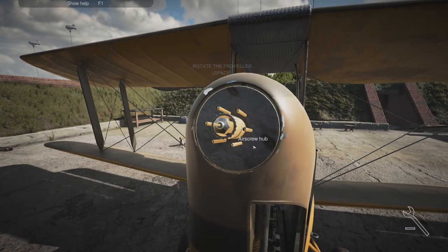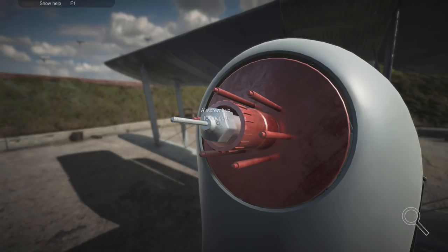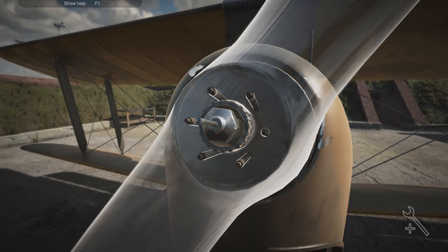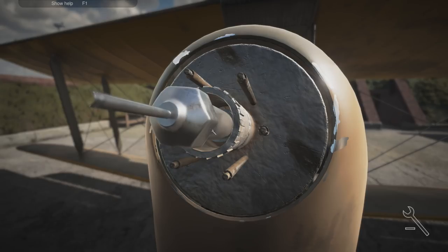Can we slide the propeller off now? Yes we can. And what do we have here? We have the airscrew hub. Oh, that's damaged. This screws out — okay. Yes, thank you ever so much for all the responses. This has proved more popular than I had anticipated.